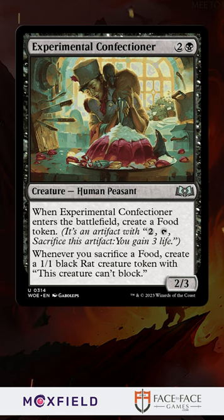The most cracked card in Wilds of Eldraine may be this uncommon. Experimental Confectioner seems simple — making a food on enters the battlefield and a rat whenever you sacrifice a food. He puts Ratatouille to shame.